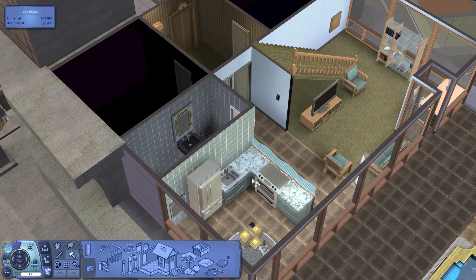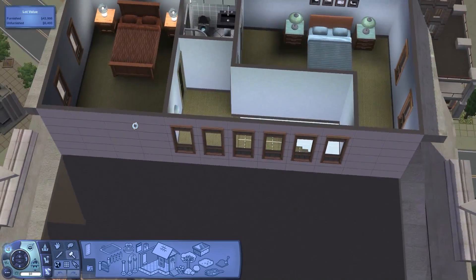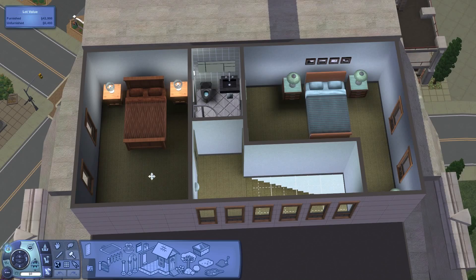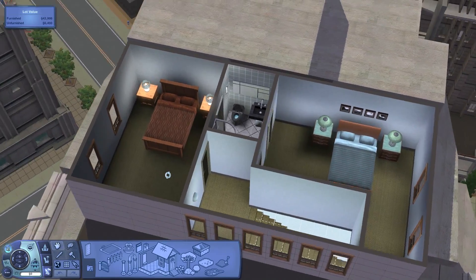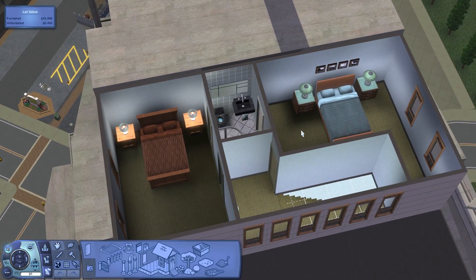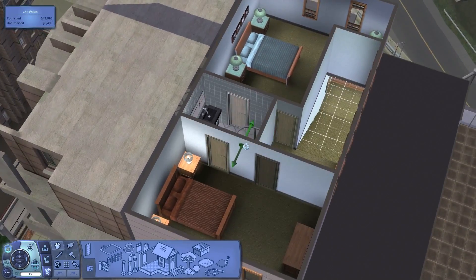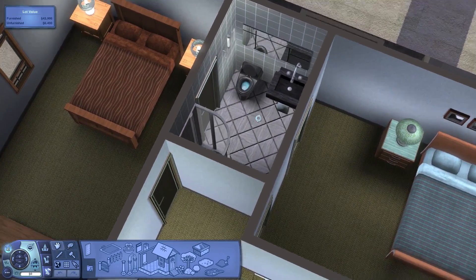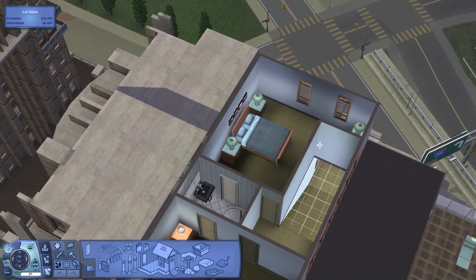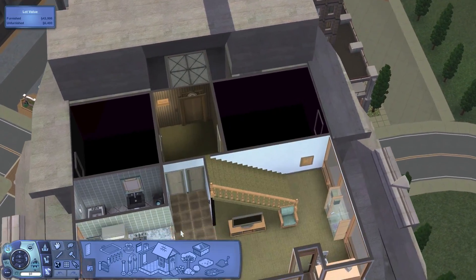I think it would be a better use of space to get rid of that bathroom and have the kitchen start further back so we can get a better table in here, because we just have this tiny one and there's not a whole lot in this kitchen. I don't think I'm going to change anything with the layout upstairs — I feel like it's pretty good. We've got two decent-sized bedrooms. The bathroom upstairs is actually pretty decent but I'm still going to renovate that. The carpet is gross and it just doesn't feel like a luxury apartment — it's in need of a makeover.